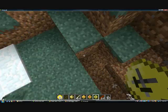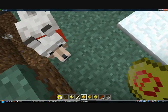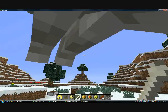Now that it's dead, let's get the dog. If you right-click the dog with the bone, he will go on top of your head. That's pretty cool.